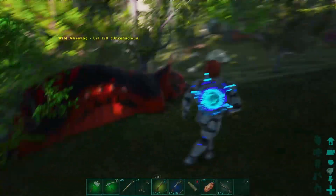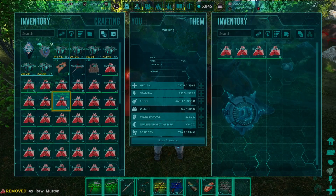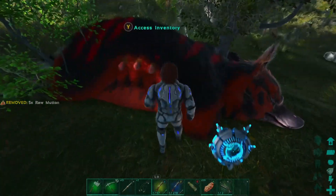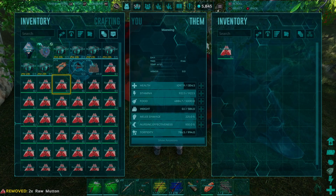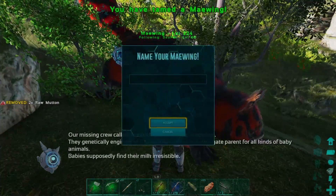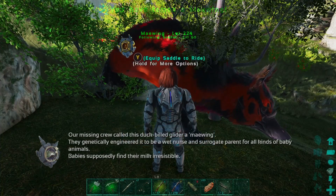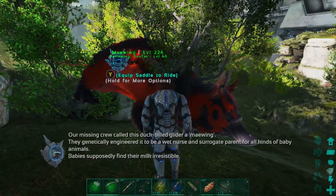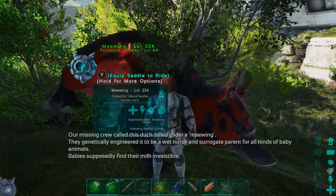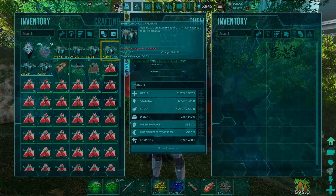Here's our Ovis - I don't think it's going to take a lot of mutton, we'll do four, might need another one. And there we go - we got ourselves the Maywing! HLNA is going to talk and we're going to get a little bit of a boost here - I think this is how you get your explorer notes XP on this map. Kind of weird that they did this on Genesis 2, but it is what it is.